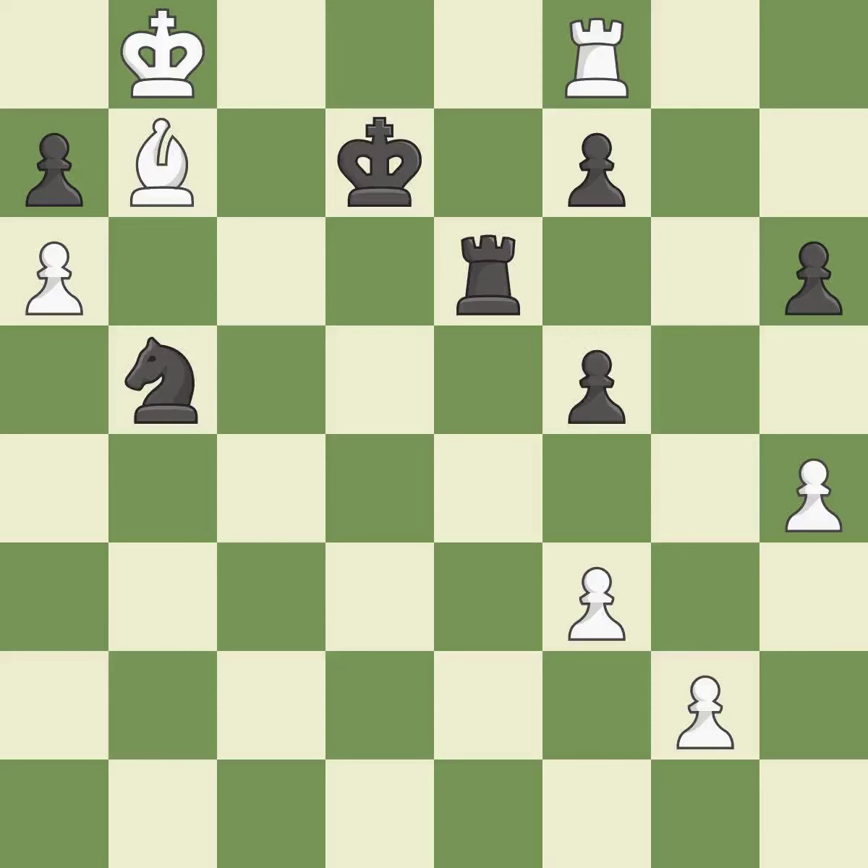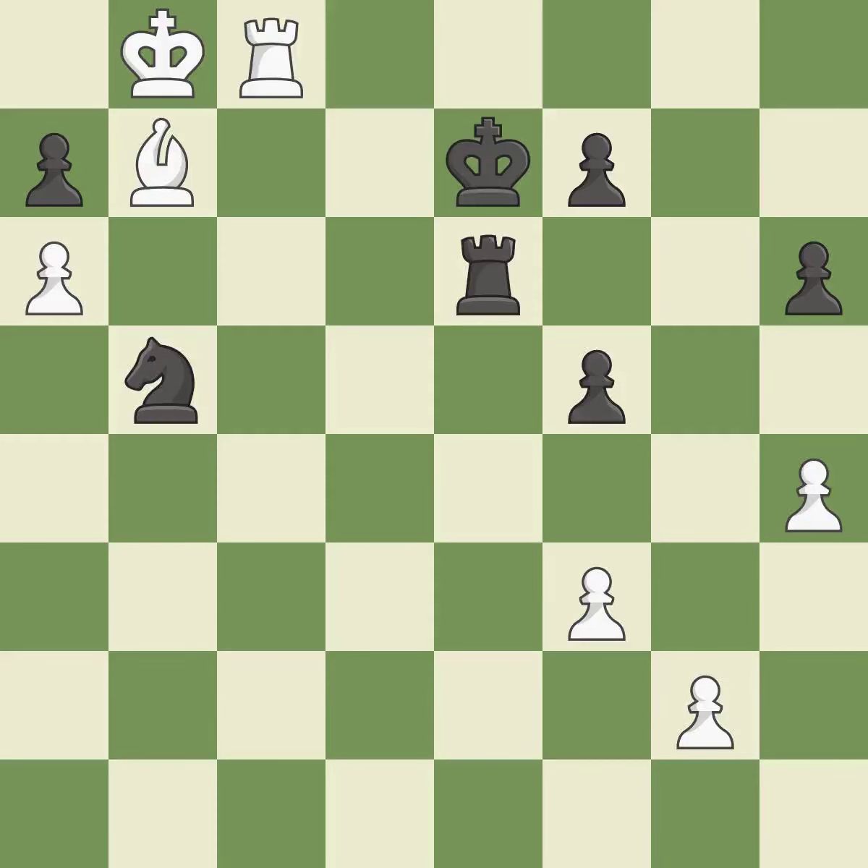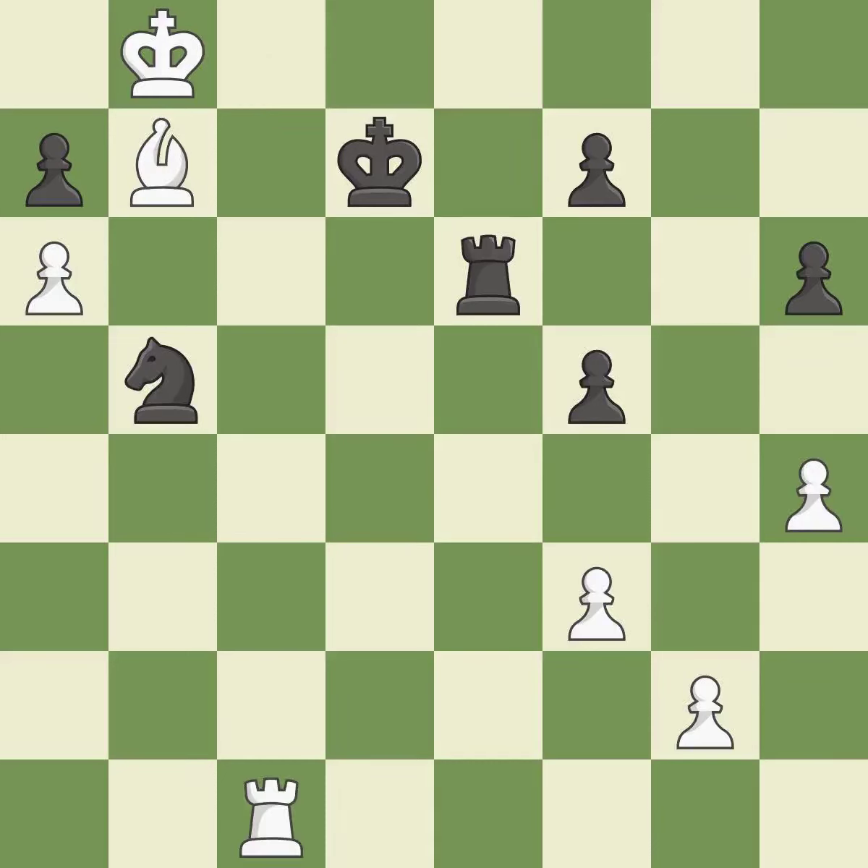This defends the attacked pawn — it is best. The rook is now in a safe position — ideal. This enables the adversary to exchange blows — it is incorrect. This threatens to create an x-ray attack through two pieces — it is a miss. This is the only good move. This took advantage of a bad move and black is no longer in a losing position. This stops the opponent from being able to create an x-ray attack through two pieces — it is a great move.